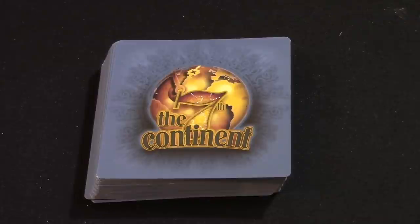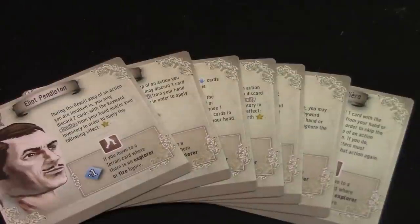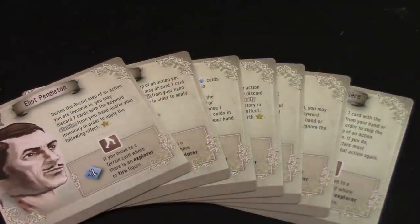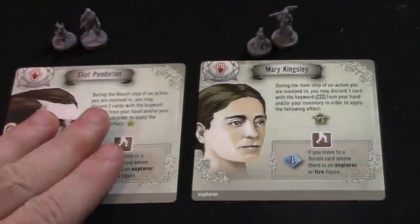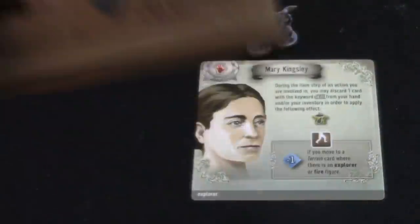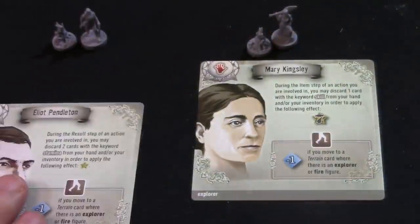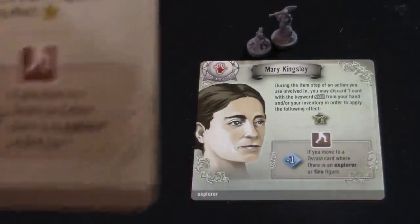The first thing that happens in Seventh Continent during setup is we're going to choose a character. I've already selected mine. We're going to take these two and get rid of the rest. Now, this symbol on the character card means it stays in your hand. You can keep it in your hand or lay it down in front of you — I'll have it laid out in front of us, but the rest of our cards will actually be in our hand when we play them.